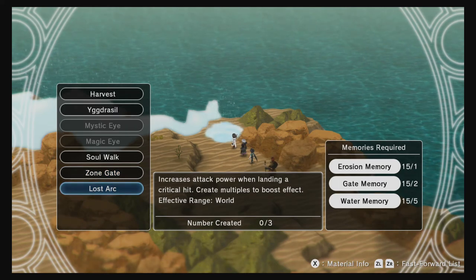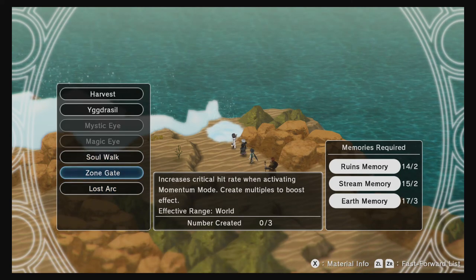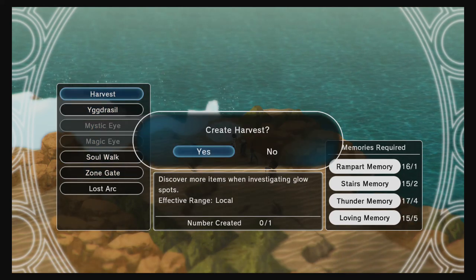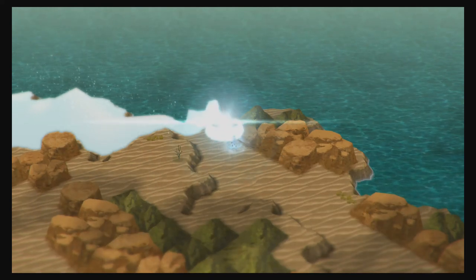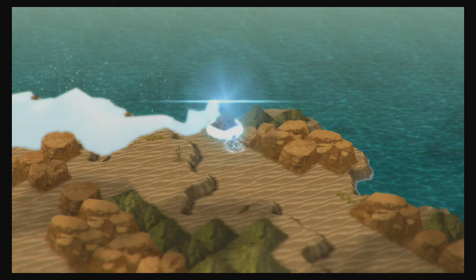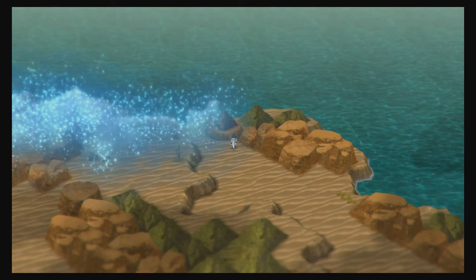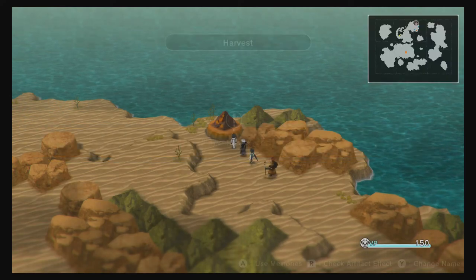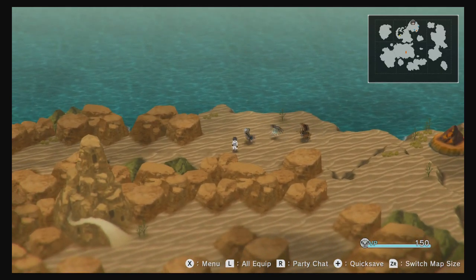Momentum charge — I don't even know what a momentum charge is. It looks like we can boost our stats with these things. That's cool. Discover more items? Sure, why not. I wonder if this is going to go all tower defense on us, since we've got a map and we're building stuff on it — if we're going to have to try and control territory or something.